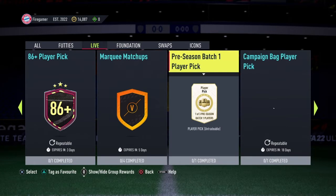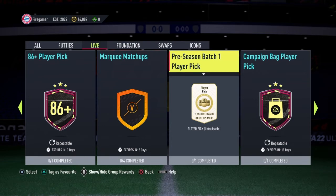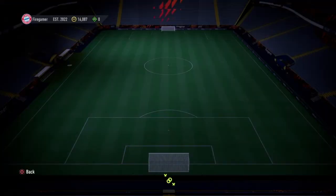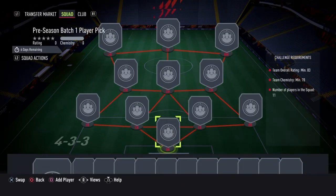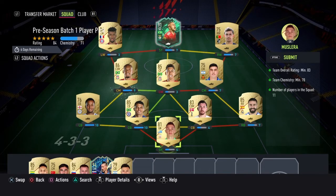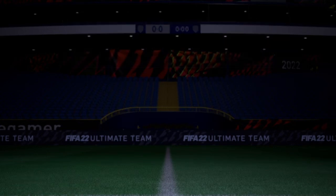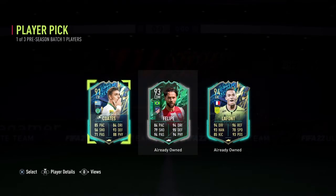Now to repeat the objective, just make sure you choose the same objective. Keep in mind, since they're asking us to complete the FUT 23 challenges two times and three times, just know that this will not work the same day. Once you repeat the objective, it's going to ask you to rebuild a squad. This time, the chemistry of the entire squad must be a minimum of 70, and the rating must be around 83.